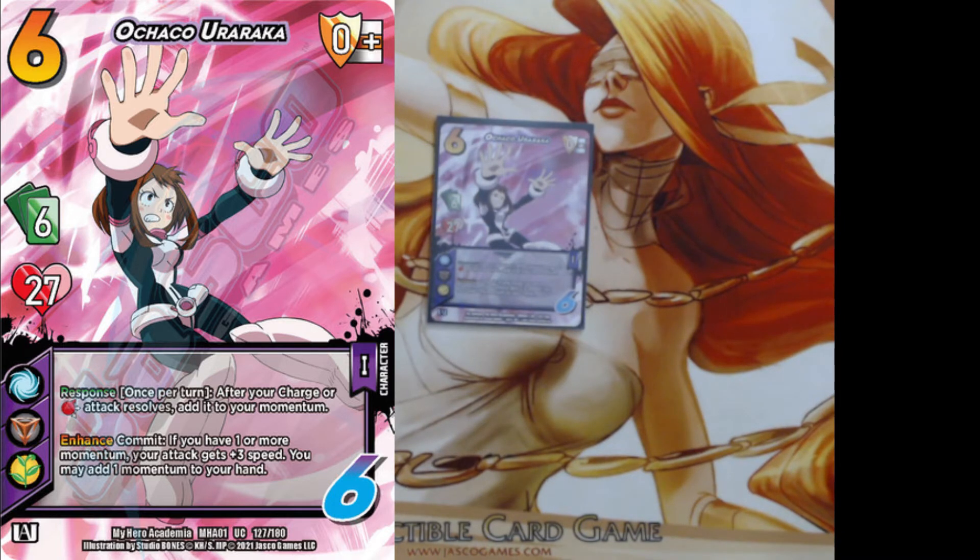She has two abilities. Respond: once per turn, after your charge or high attack resolves, add it to your momentum — which is very strong in general. Enhance: commit, and if you have one or more momentum, add one of those momentum to your hand; this attack is plus three speed. Not only can you use it on your turn to give your attack three speed and pick up another attack for later, you can also use it on your opponent's turn, guaranteeing you have attacks as well as a block sometimes.